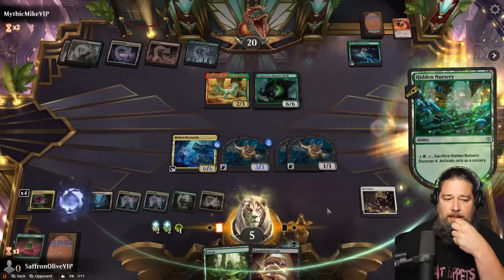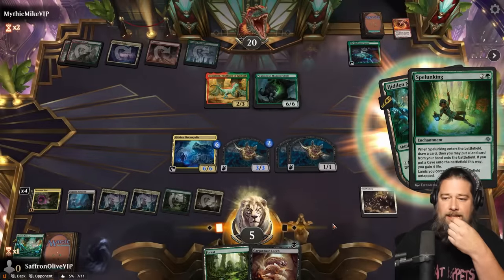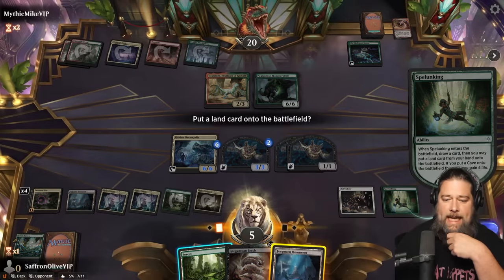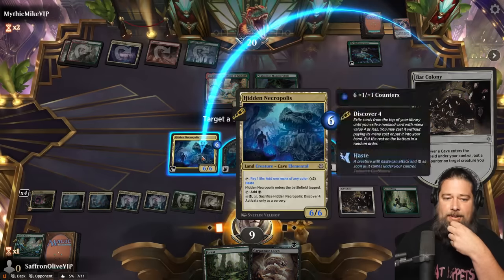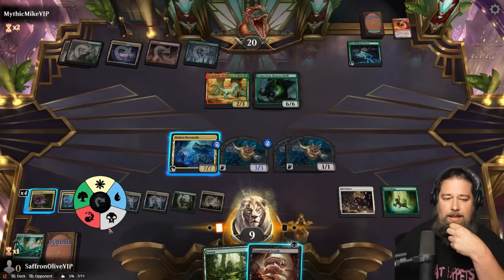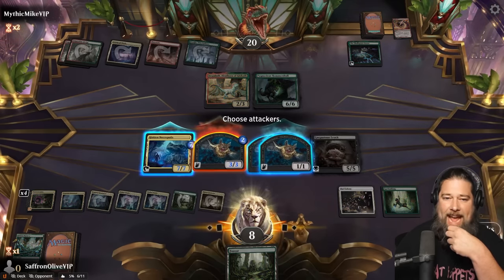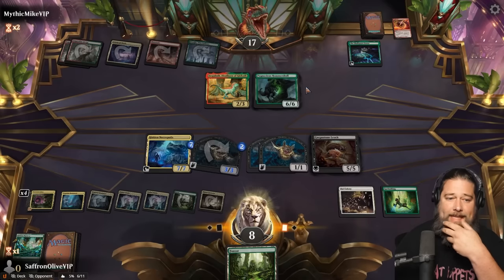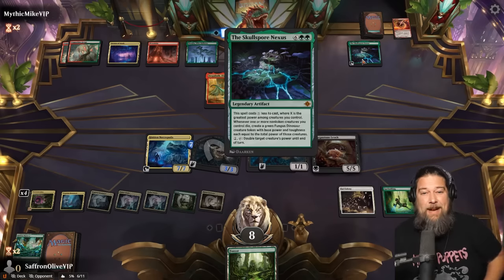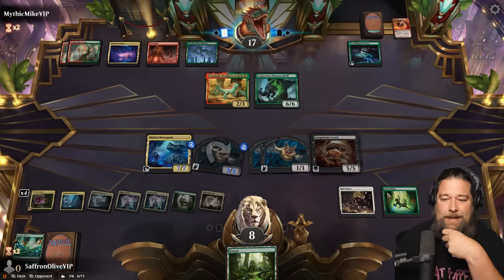Discover. Get a Splunking, draw a card. Put a cave into play, put a counter on Necropolis. Gargantuan Leech — you know, combat hits you with a bat, pass the turn. Opponent untaps. The cave synergies keeping up with dinosaurs and Skullsport Nexuses — I don't know how this is working, but it is.